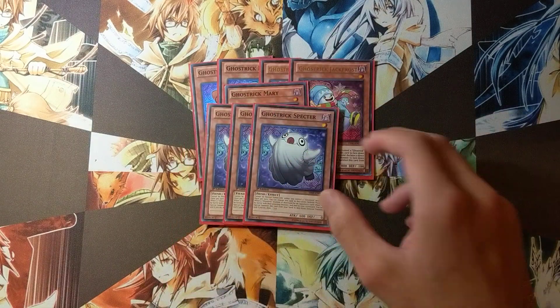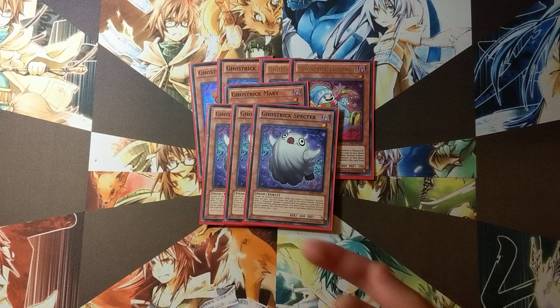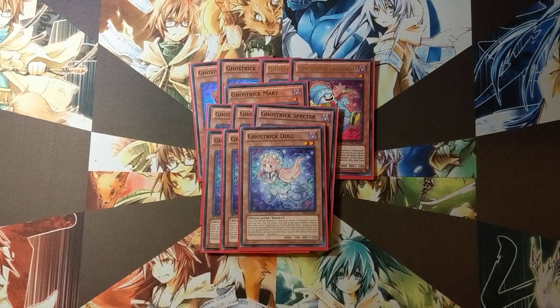Three Ghost Trick Spectre — it's draw power. When a monster you control is destroyed, you can special summon it face down and draw one, which is a lot of advantage. And then three copies of Ghost Trick Dahl. Dahl basically lets you flip everything face down at the end phase and special summon a monster from your deck, so Dahl nets you a lot of advantage going into your turn as well as your opponent's turn.